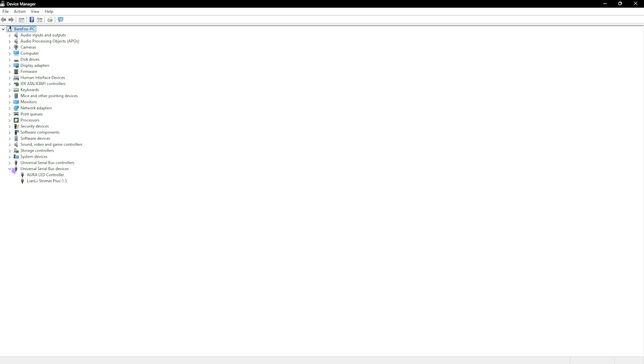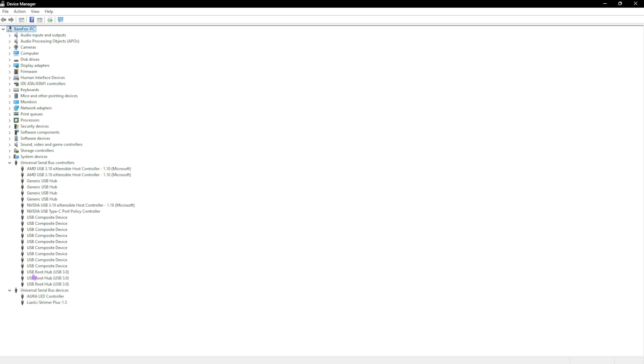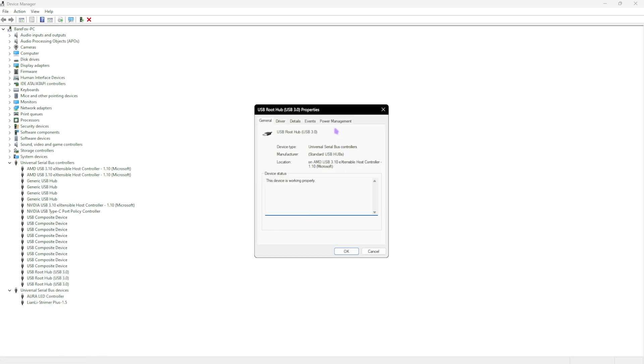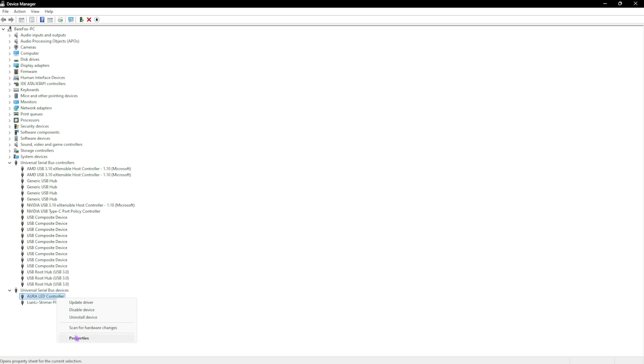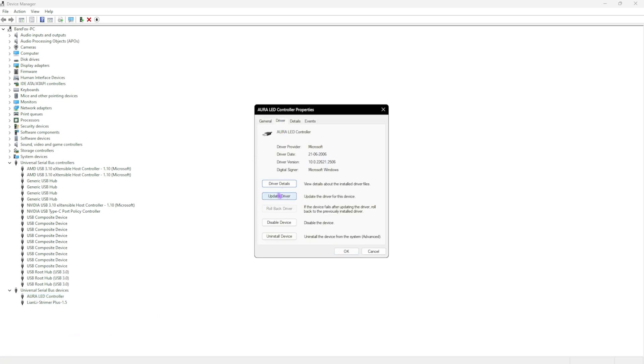Now go to universal serial bus devices, then bus controllers, and find the root hubs. Right click each one, go to properties, then power management, and deselect 'allow the computer to turn off this device to save power.' Do this for all root hubs to disable USB power saving. Also find your USB devices like LED controllers, go to their properties and driver tab, and make sure drivers are up to date.